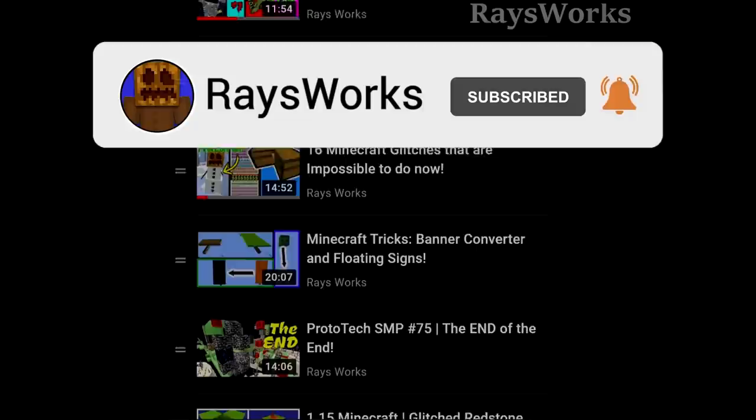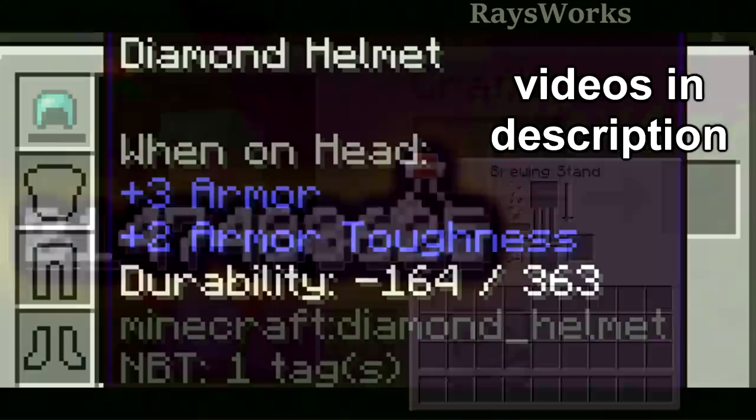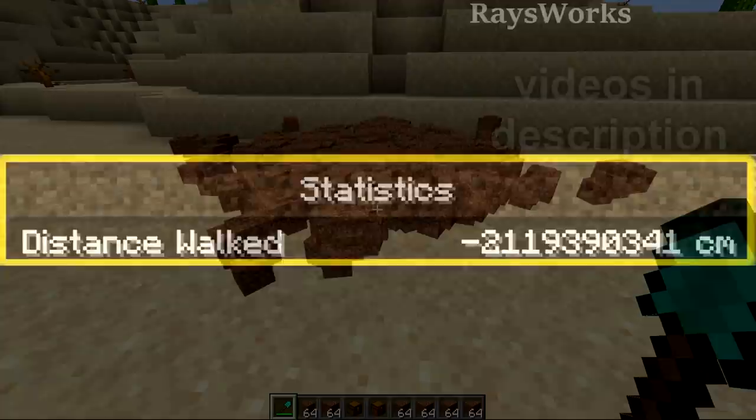Minecraft is a game that is full of limits, such as when you pick up blocks they stack up to a limit of 64. But if you're a fan of my channel, you know that I love to find ways to break these limits in survival — like holding over 100 totems of undying, getting a single item stack over 2 billion items, getting armor with negative durability, or overloading my statistics until they're glitched out.